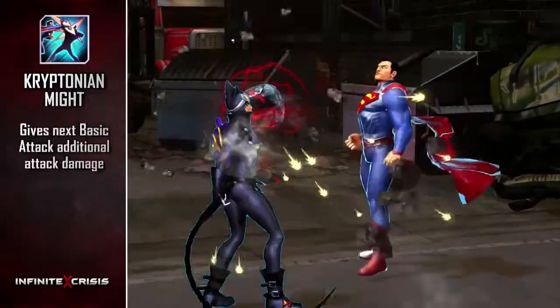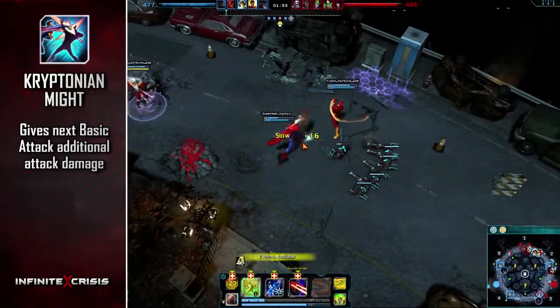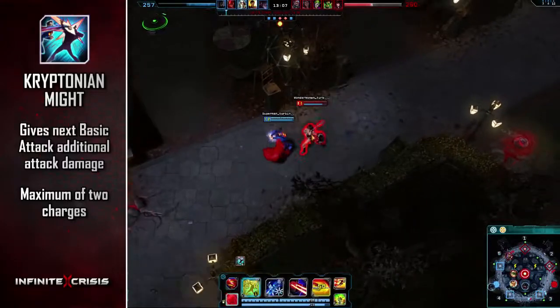Kryptonian Might gives your next basic attack additional attack damage. It has a maximum of two charges and using it consumes a charge.